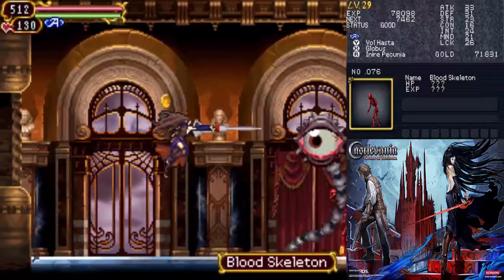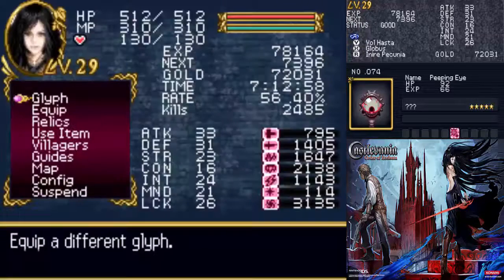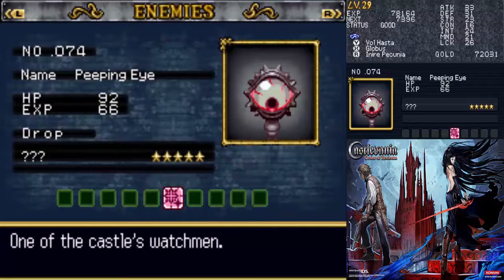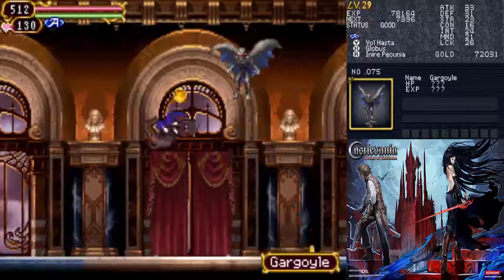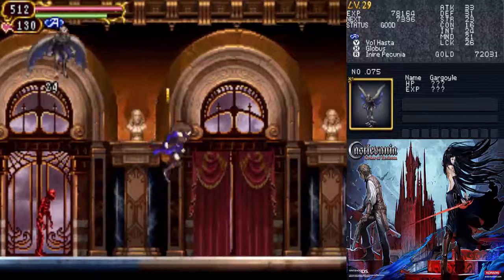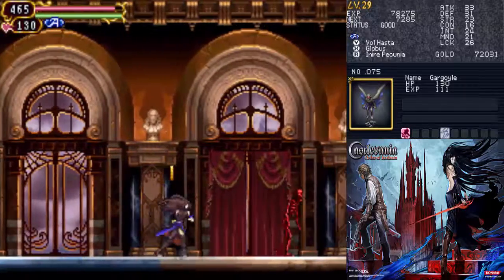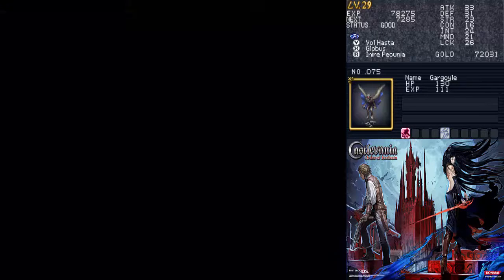This is the first area. We've got blood skeletons and peeping eyes — classic enemies. Peeping eye, one of the castle's watchmen. It has a drop that's really rare, but luckily we don't really need to get it, so I'm not too worried about it. We got a Gargoyle, who just flies high, obviously. That's kind of annoying, but you don't really see them too often, at least not in this area.